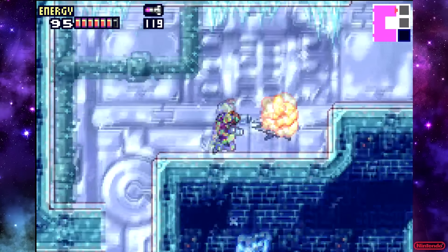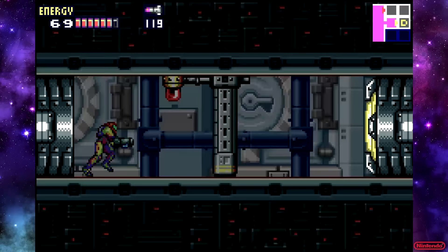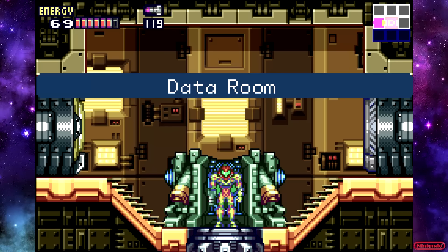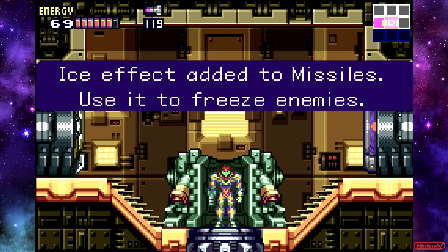So we're back in the main room, but only this time now we have the yellow doors open. But now we have to get back out, but we have to get up through those speed blocks. There we go — that was one where the door actually remembered it was there. And here we finally get the ice missiles. The ice missiles, good lord. Can you sound any more ambivalent about it?